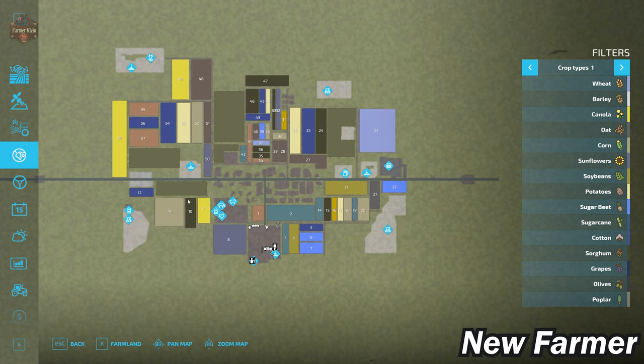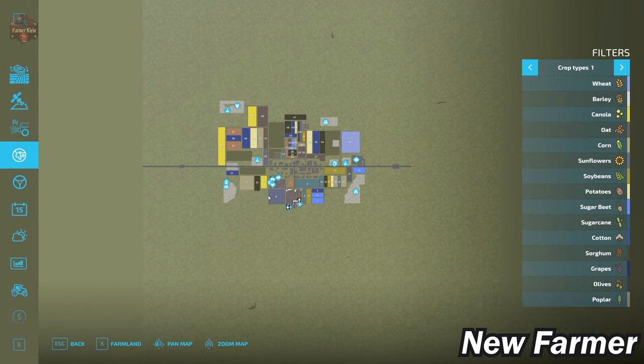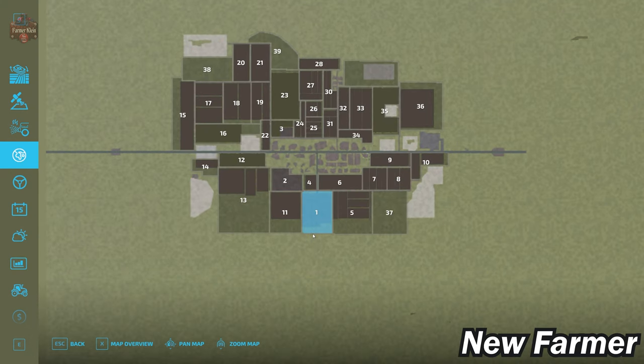Let's take a look at the PDA. This is an extremely small map — I would judge it to be probably one-sixth the size of a standard map, if not smaller. We do have all standard crops available in Farm Sim 22 on this map, it is just going to be exceedingly small. Let's take a look at our farmland screen.